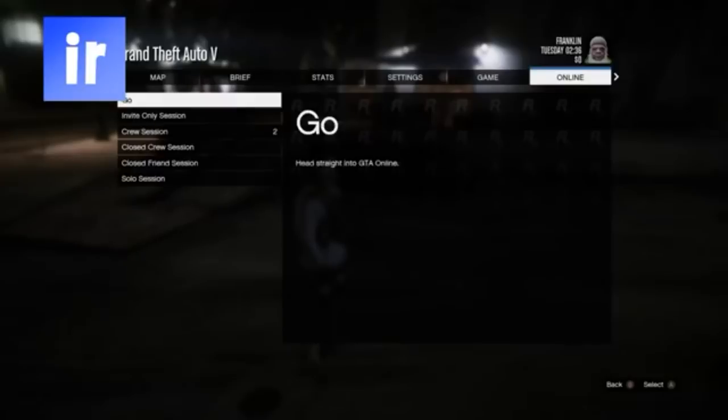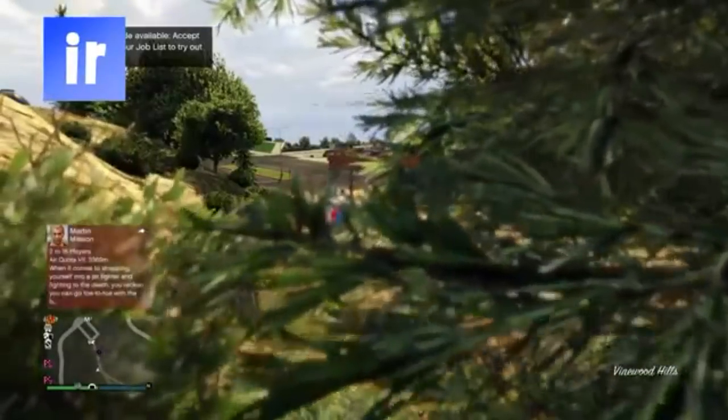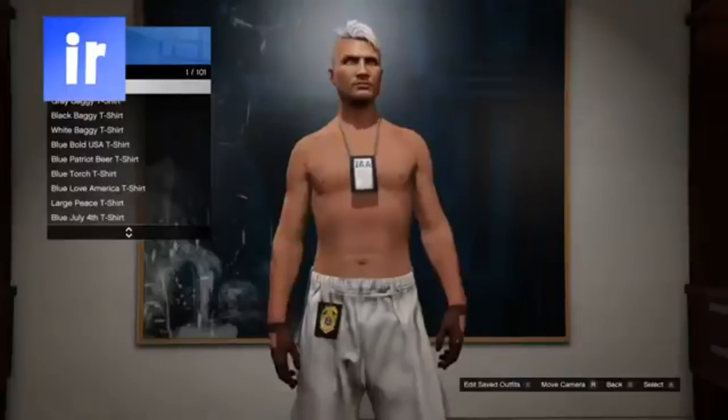Now go online into an invite only session. When you spawn online you should still have the modded outfit. Save the outfit and you're done. If you change any clothing, you'll still have the IAA badge or the stethoscope.